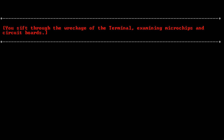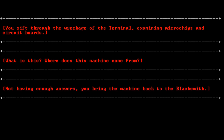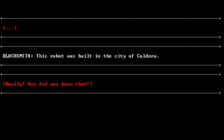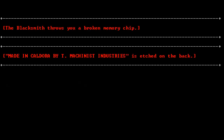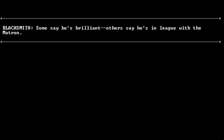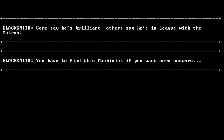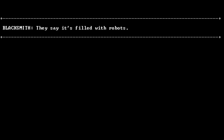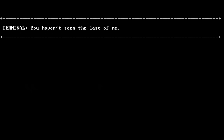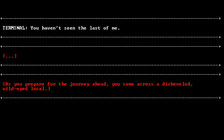Shutting down — please do not unplug or remove sword. You sift through the wreckage of the terminal, examining microchips and circuit boards. Yup — it's an RPG fantasy game with lots of technology. Where does this machine come from? You bring the machine back to the blacksmith. This robot was built in the city of Kaldora. The blacksmith throws you a broken memory chip — made in Kaldora by Team Machinist Industries. I've heard rumors about him — some say he's brilliant, others say he's in league with that matron. You have to find this machinist if you want more answers. During the night, the pieces of the terminal reassemble themselves and sneak out of the blacksmith's front door. You haven't seen the last of me — I'll be back.